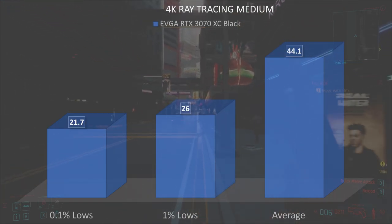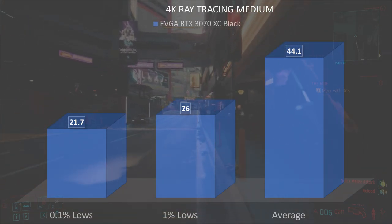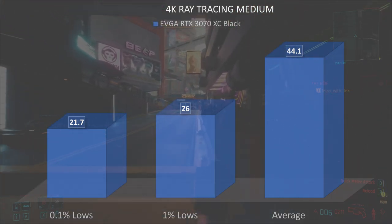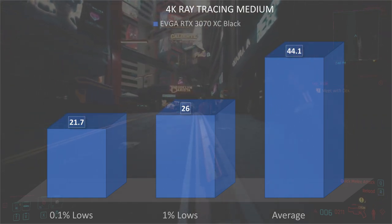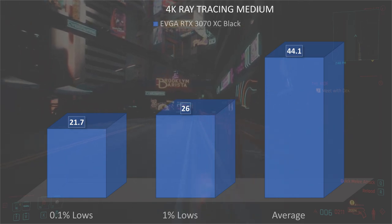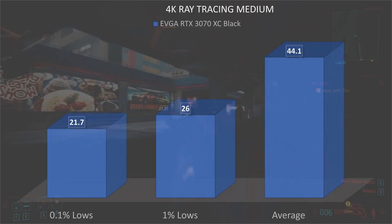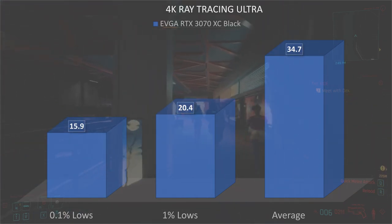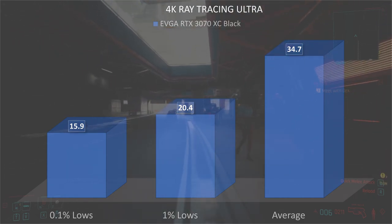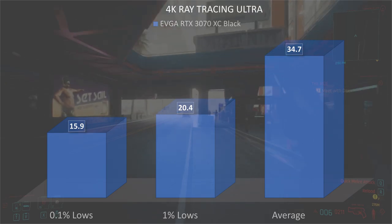At 4K, even with DLSS enabled by default on these presets, 4K ray tracing is not going to be possible on the RTX 3070. At 4K ray tracing medium, we see 0.1% lows of 21.7, 1% lows of 26, and an average of 44.1. At 4K ray tracing ultra, 0.1% lows of 15.9, 1% lows of 20.4, and an average of 34.7.